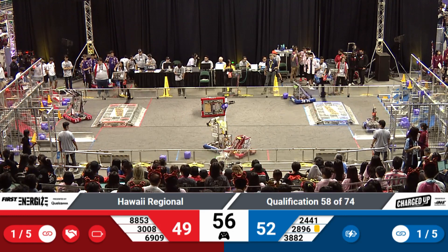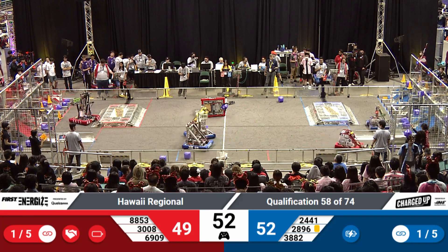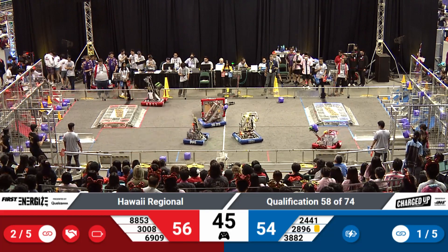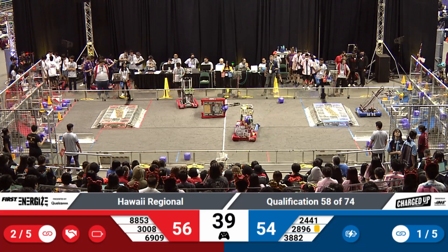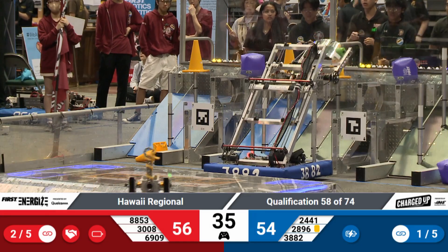Less than a minute to go. 29-96 playing defense against 3008, pushing them around, trying to prevent them from coming. 3008 with one cube up inside of the robot. Two links for the Red, one link for the Blue. Cooperation part of their grid right now for the Red Alliance has been filled with at least three objects. Blue waiting for a few more maybe for their teams.